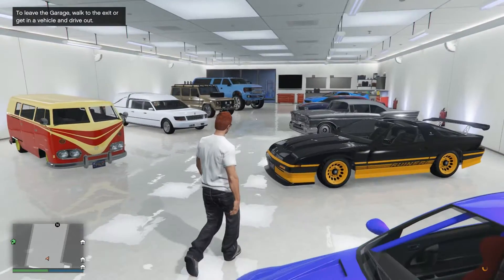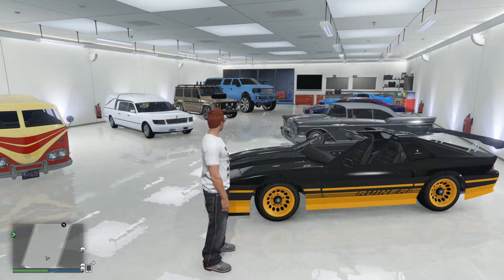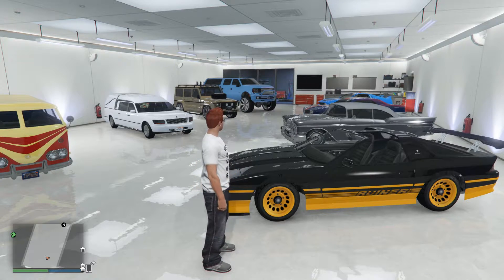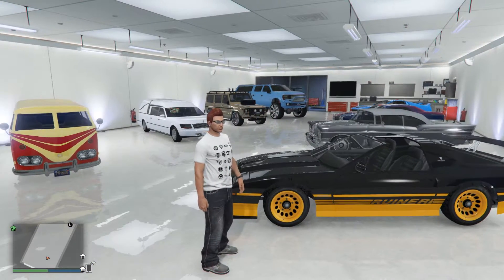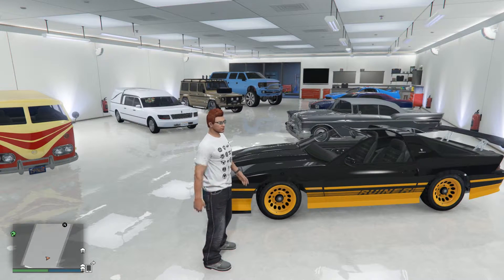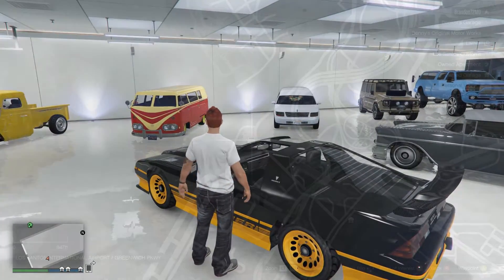Back in the garage on Exceptionalists, we have the Ruiner. This actually spawns in two different colors: one in a gasoline green and then one, as you see here, in black. What makes this car unique? There are two things — both having to do with the secondary color you see there in the unique worn bright orange. Again, it's a color you cannot get in Los Santos Customs; you can get something very close, but not that exact color. And that color is on the wheels as well — not a color you can get on the wheels.